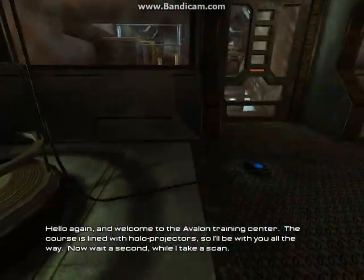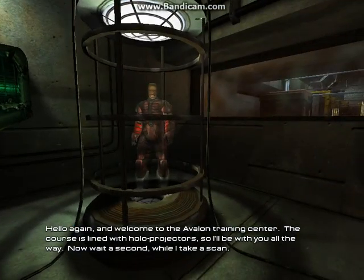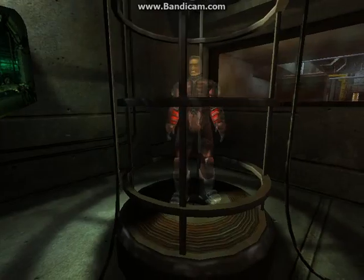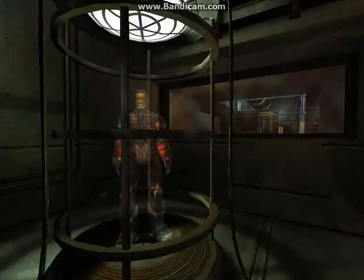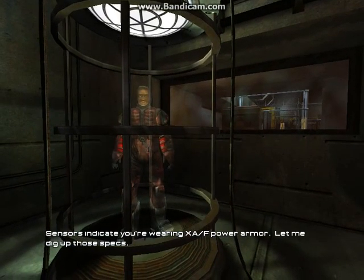Hello again and welcome to the Avalon Training Center. The course is lined with holo projectors, so I'll be with you all the way. Now wait a second while I take a scan. Sensors indicate you're wearing XAF power armor. Let me dig up those specs.